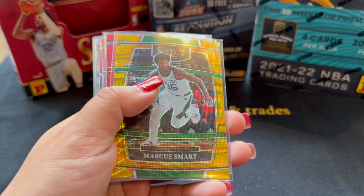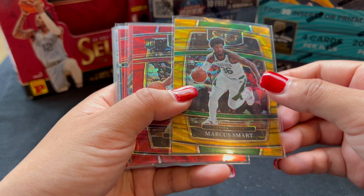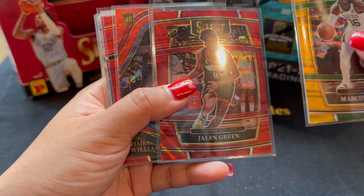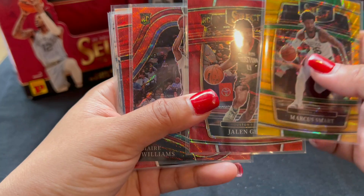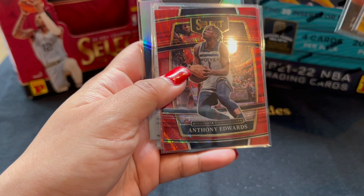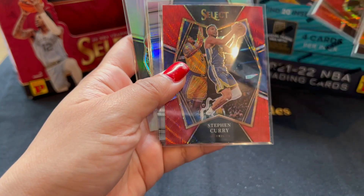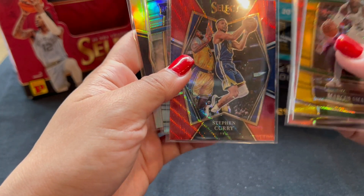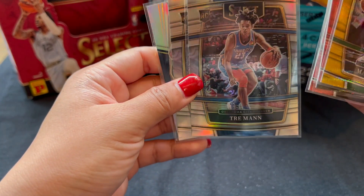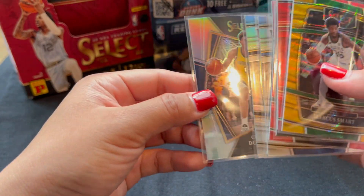So these are what I got for today's break. We have the Gold Wave Concourse of Marcus Smart, a Red Wave Concourse of Jalen Green, a Red Wave Courtside of Zaire Williams, a Red Wave Concourse of Ant-Man, a Red Wave Premier of Steph Curry, and a few Silver Rookies: Concourse Trey Man, Bones, and a Premier of Chris Duarte.